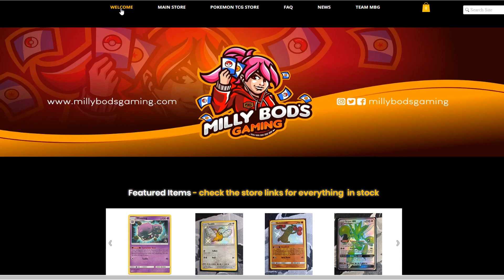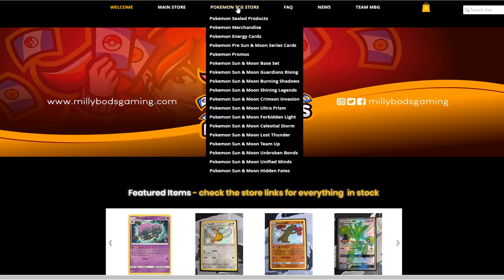If you're from Europe, MeleeBotsGaming.com is a great option to get your cards from. They have all sorts of sealed products, merchandise and all the sets available from Pokemon Sun and Moon upwards, including the latest Hidden Fates set. Don't forget to use code TableMon when checking out to get a further 5% off your final purchase.